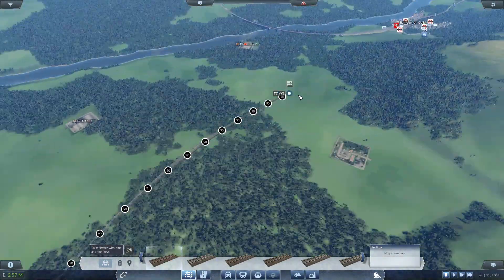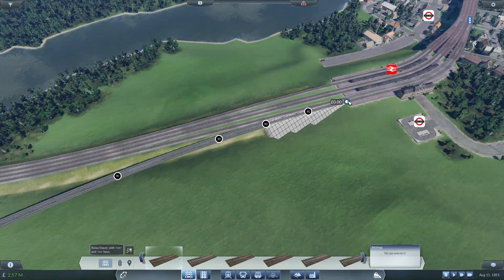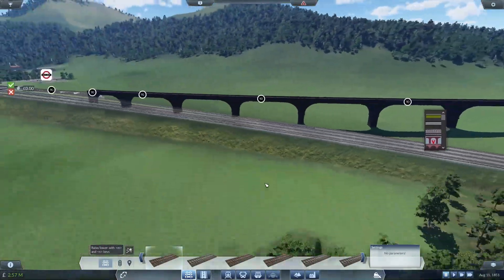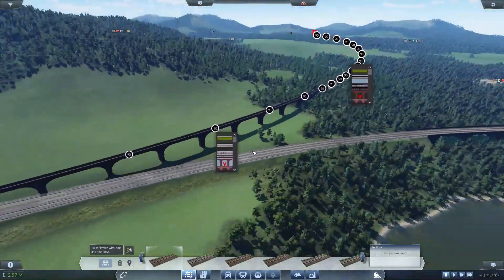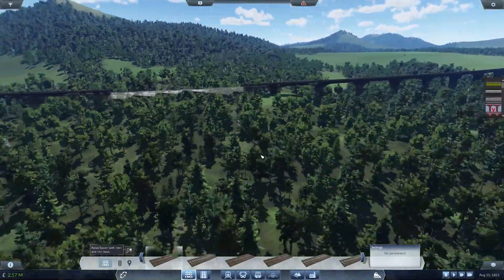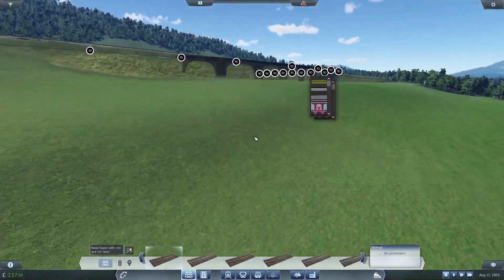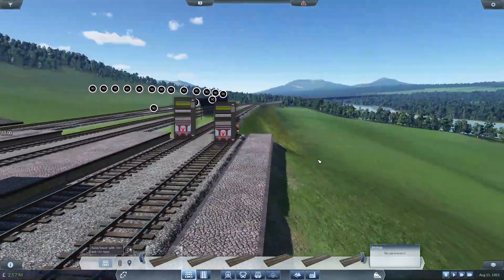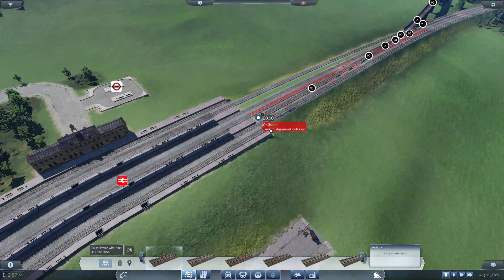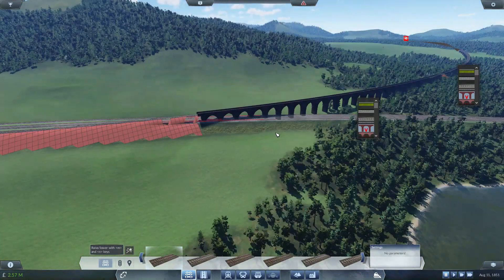If I was to just do a straight connection, how would we be looking? On this side, easy as pie. There is literally no easier way to do that than just run it across like so. That's the easiest way to do it. No, it's not perfect — I am going to do something to it — but that's easy. However, this side is not quite as easy, as you can see.